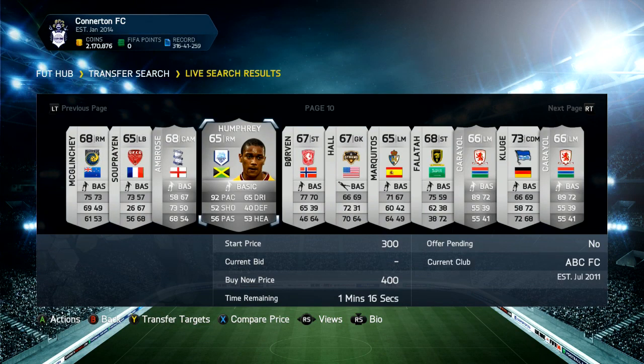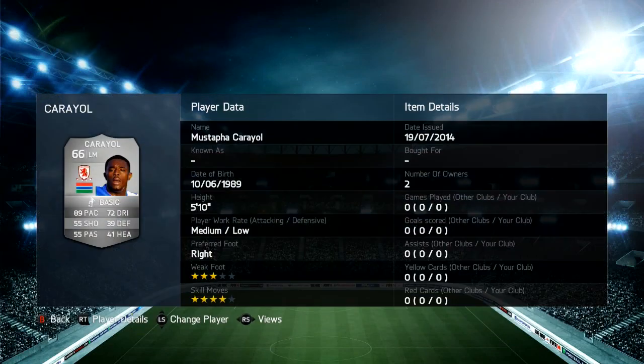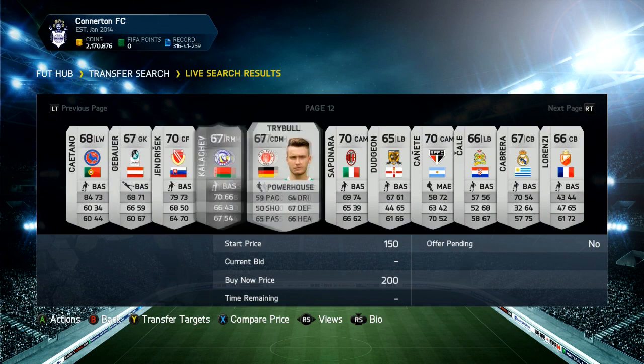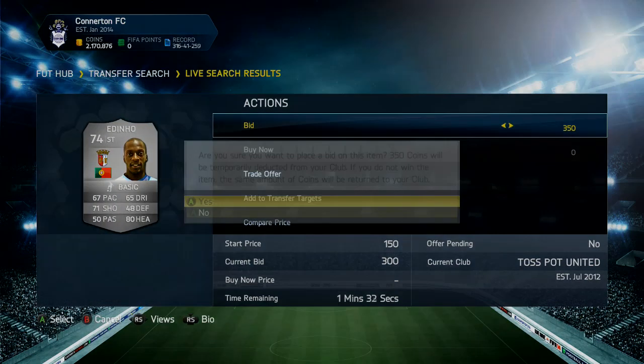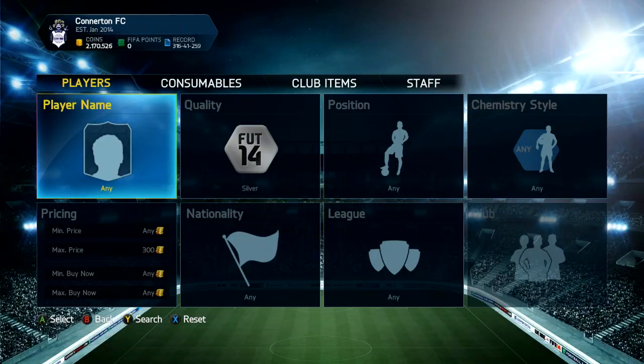You ought to be looking for pace. Obviously if a player has a buy now on him, you don't bid on him. You've got Carroll there — he has four star skills but he also has a buy now on him so he's no good. You ought to just look for players in popular leagues, pace, or anything like that. I'll bid on this one — I've already got a bid on one. It's pretty much just bidding on players with pace, good shooting, and popular leagues.